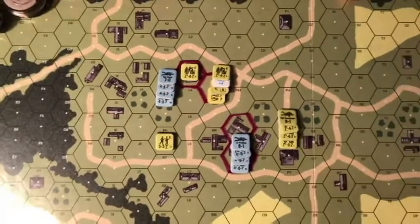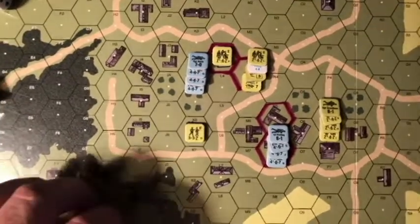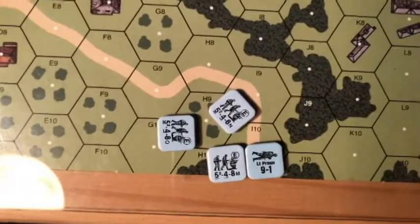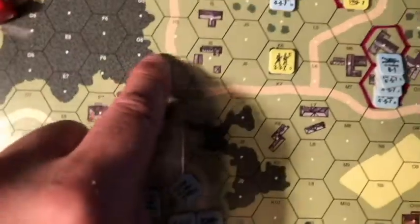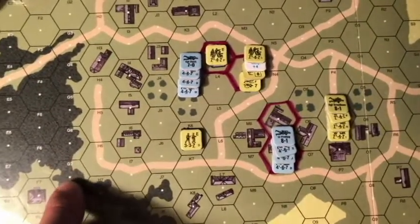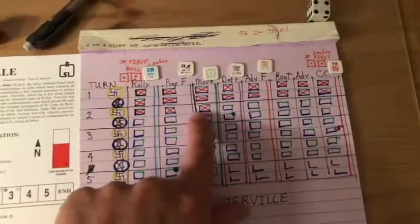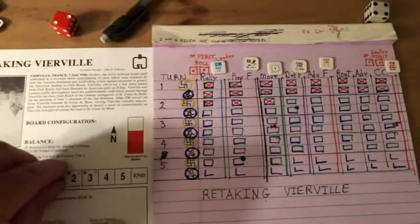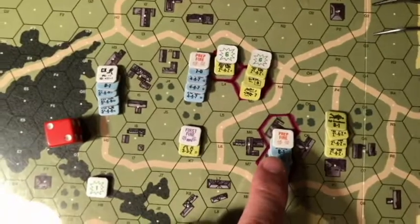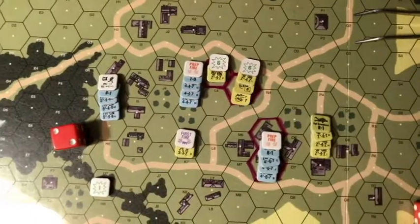Germans have these units coming in on the east edge, beginning of turn two. I'll just run up here. Although the Americans — they can hit there. 12 to here, nothing happened. 12 to here, nothing happened. We'll take a bath of it.